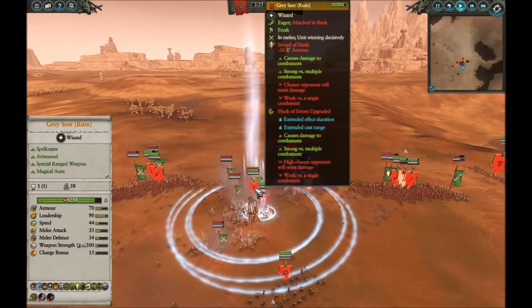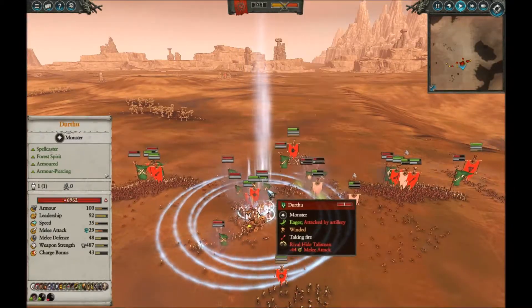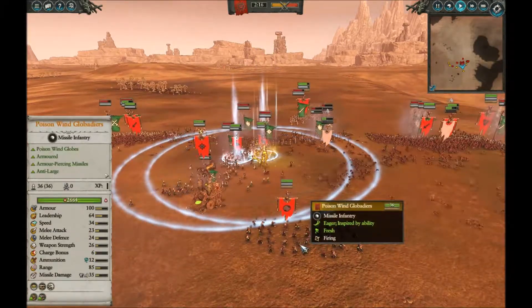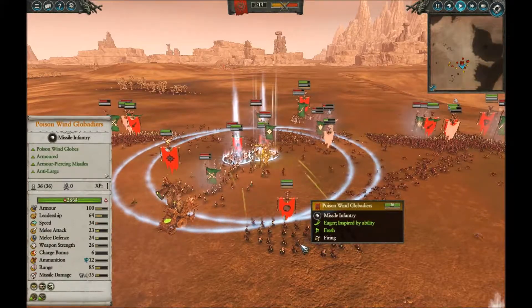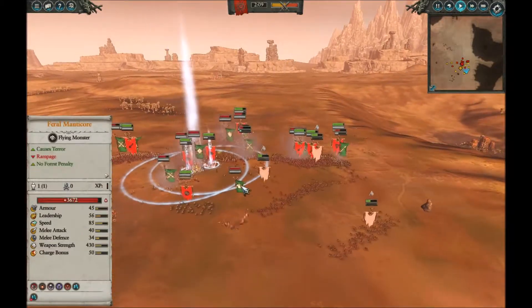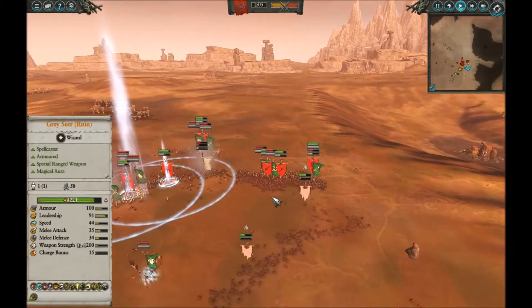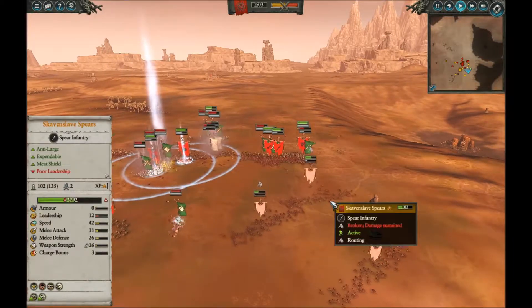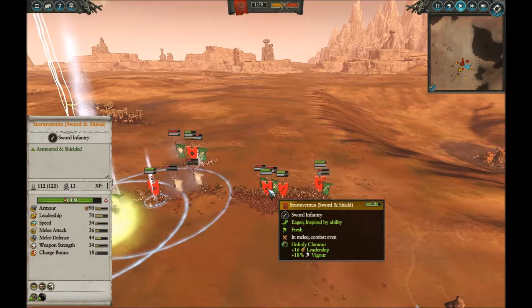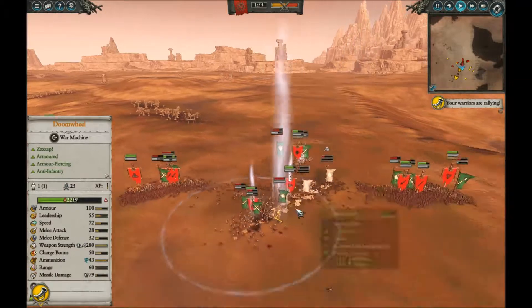I drop a Crack's Call right there that wipes out some Wardancers very effectively, and also some Warp Lightning. The Storm Vermin with Sword and Shield go in and start racking up kills. Over on the flank the Skavenslaves are breaking and I'm flanking with the Rat Ogres. The Clan Rat Spears are holding up against the Wardancers pretty well — losing, but holding. There's a Flock of Doom and the Sword of Daeth dropping on my lord, but Durthu is in the area of effect of the Rival Hide Talisman, which means his attack is very low. The Storm Vermin are just standing there racking up kills.